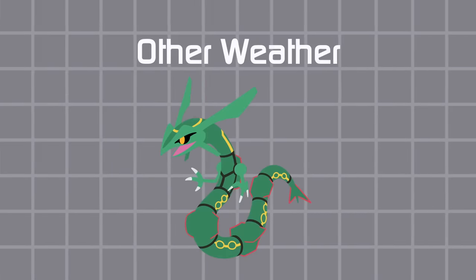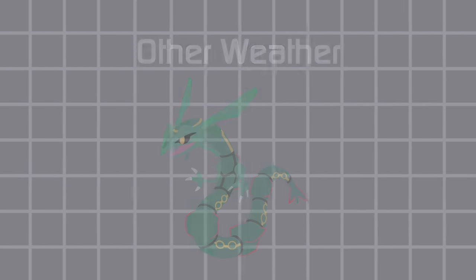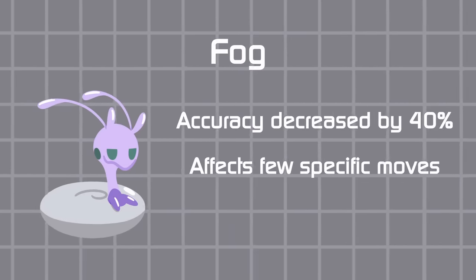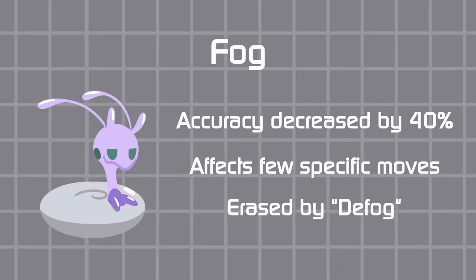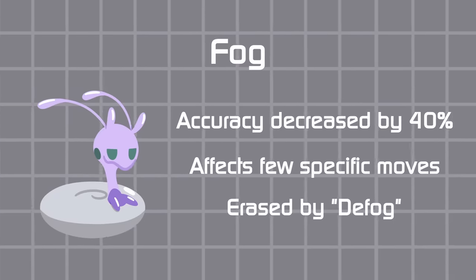In Generation 4 and Legends Arceus there was Fog, which can't be activated by any mon — it's purely dependent on the overworld's condition. Fog reduces everyone's accuracy, and while it could be fun in casual play, I can see why there's not a fog-setting move. At least there was De-fog, which removed that weather.